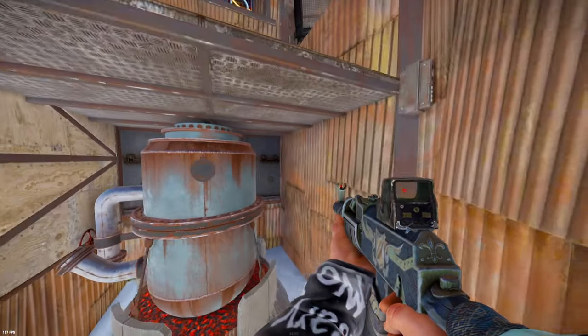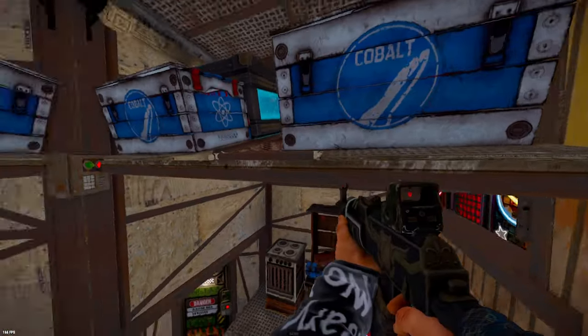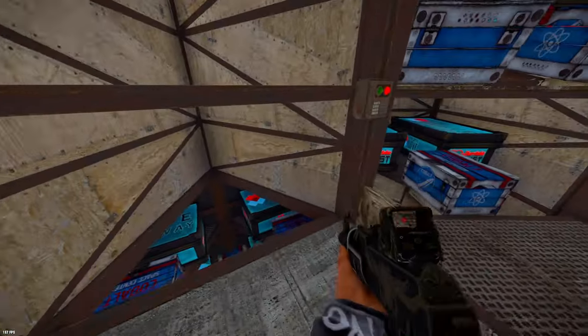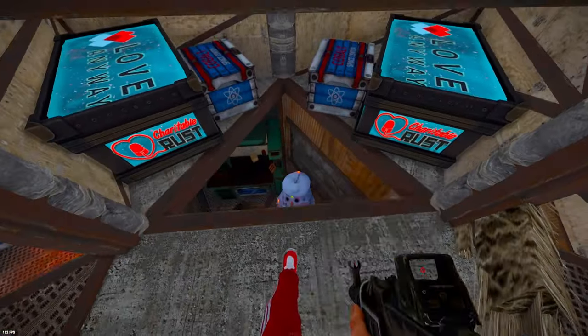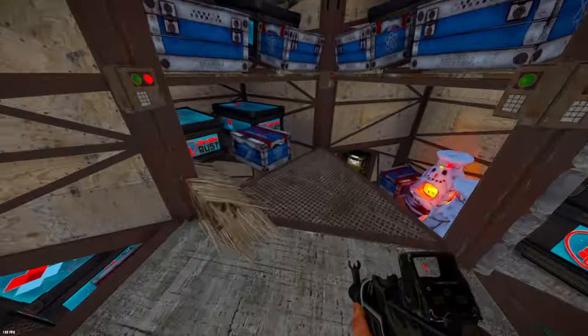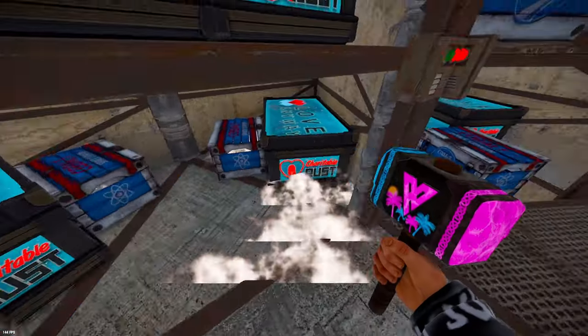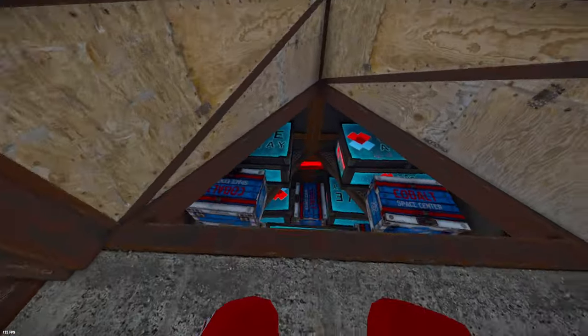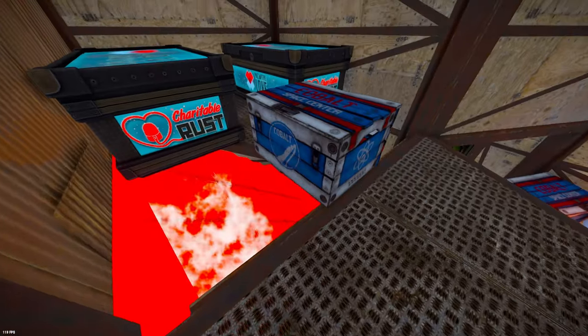Heading in through the front door, you're greeted with your oil refinery and a jump up to main loot. As you can see, we have plenty of storage and room for any deployables you might need. These twig roofs allow us to open our bunkers; deleting them allows us to close our bunkers. You seal your bunkers by just placing a triangle floor and upgrading it, and to unseal them, you just place a twig roof like so.